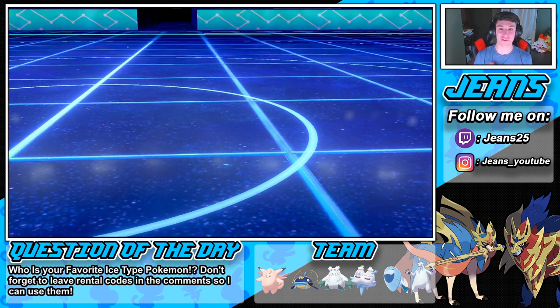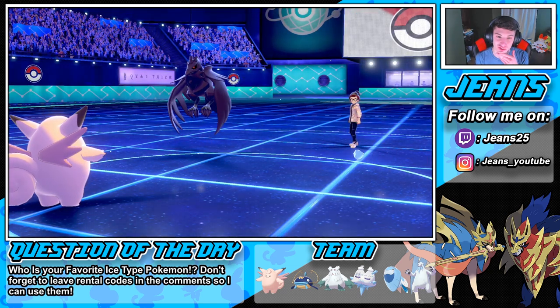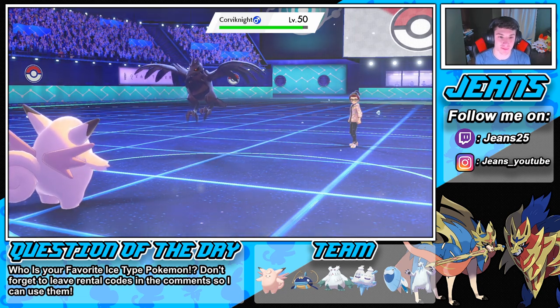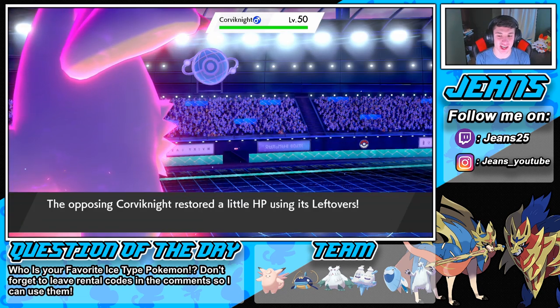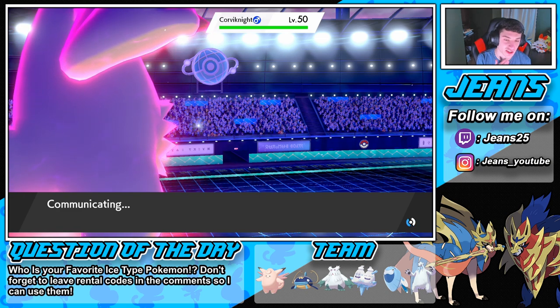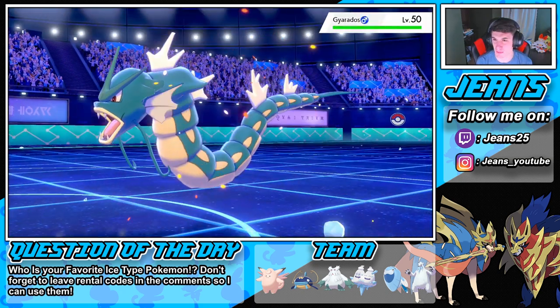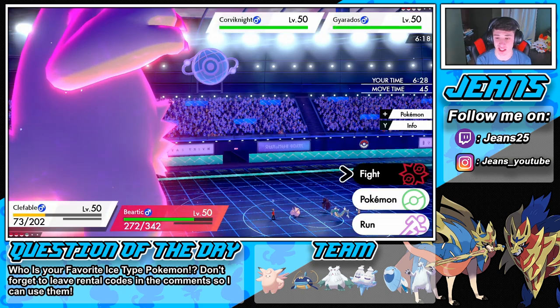Corviknight gets a little bit of Life Dew action. The Leftovers are gonna pop — he cannot change the weather now, it's hail all day. I would love to get a Life Dew going here. I think Life Dew would be the better call and go after that Corviknight. The Aurora Veil is gonna pop — I see us outspeeding, and I wanna get this Life Dew off.